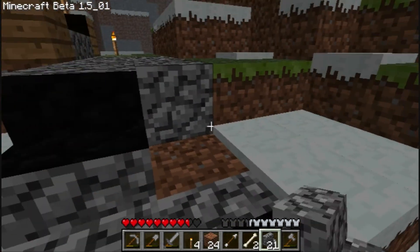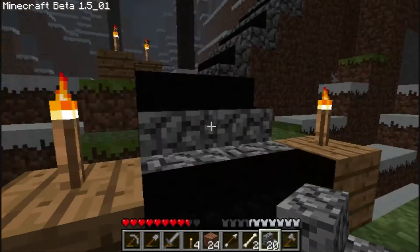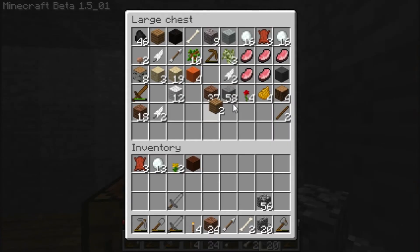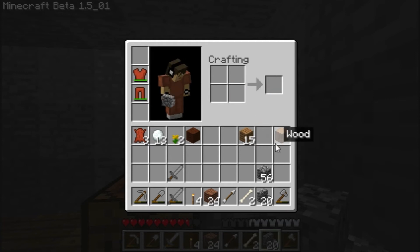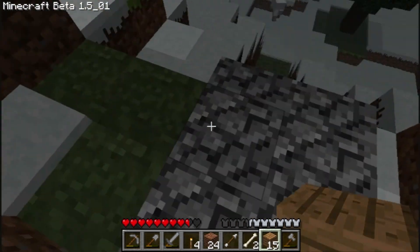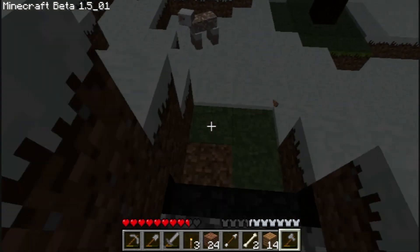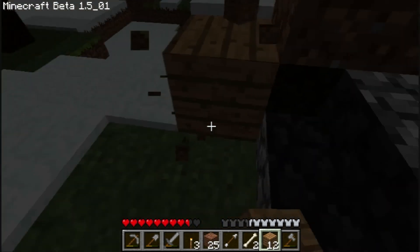I need steps there too, I forgot about that. Good thing I didn't put my steps away. I've gotten rid of my planks too — oh well, I'm not gonna put lights out yet. I have plenty of time. Let's turn these into some planks quickly. I'm gonna put one there and some at the base. Quickly — being out after dark sucks.